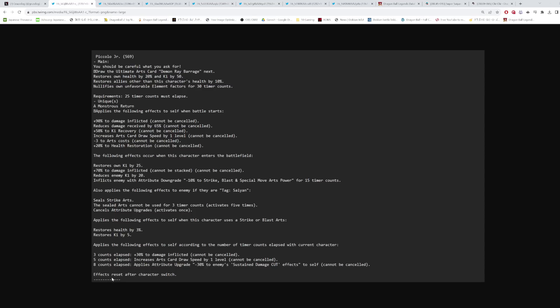Wait — these effects actually reset after character switch, so they're not permanent. They're cannot-be-canceled but only for the duration he's on the field. So 30% damage after 3 counts, double card draw speed after 5 counts — the key question is how often you'll have the full 8-count buff active. Eight counts is not that long, and the double card draw speed after 5 counts is really, really strong regardless.